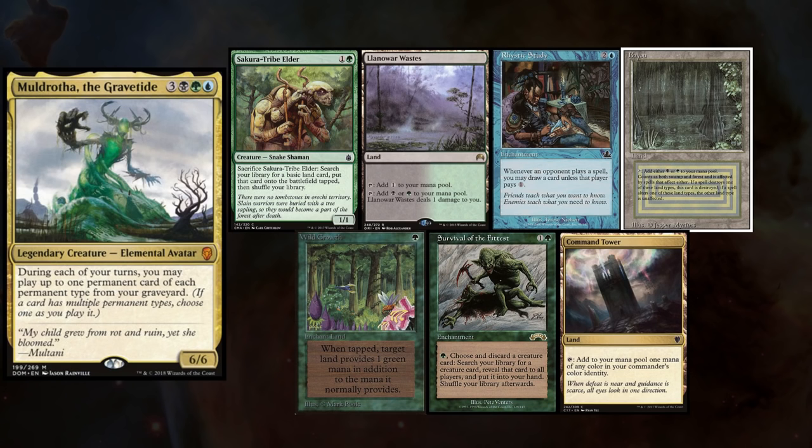This week we've got more new commanders from Dominaria, and I'm playing Evil Atom's Muldrotha deck, and keep Sakura Tribelder, Llanowar Wastes, Rhystic Study, Bayou, Wild Growth, Survival of the Fittest, and Command Tower.